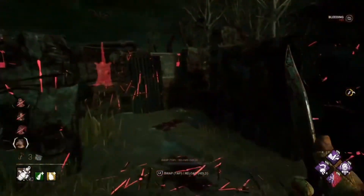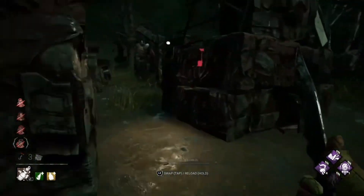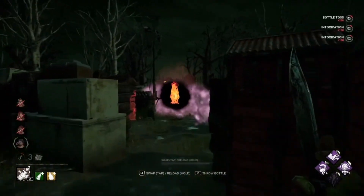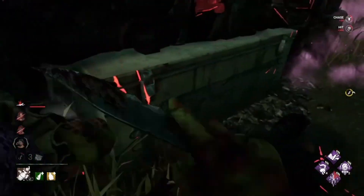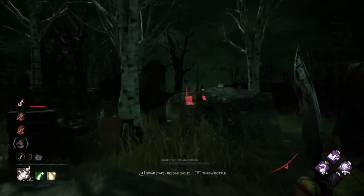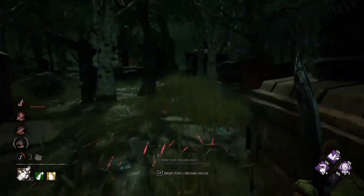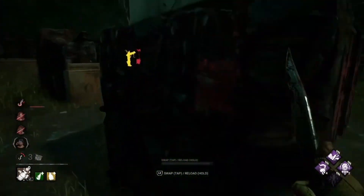There we go. Hattie got up already, which is bad. She didn't have Unbreakable — that was just Claude. I just got to go back to that middle gen. If it pops, I'm going to be super sad. They're pushing for it — it's already almost done. This guy by himself got so much progress on it and he just takes me to shack, because he knows if he takes me away, somebody else is going to come and tap it. I'm pretty sure they're all on comms.